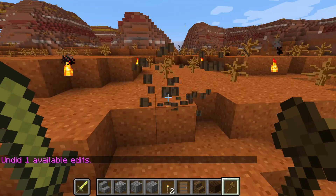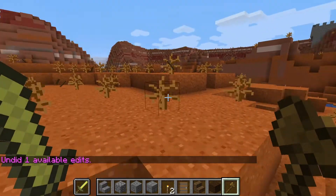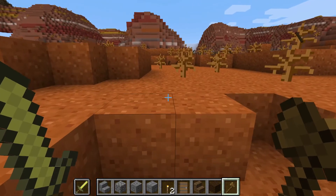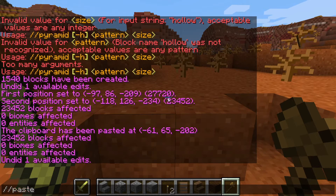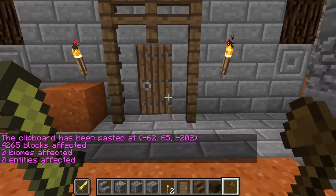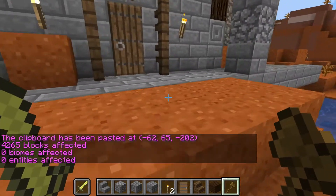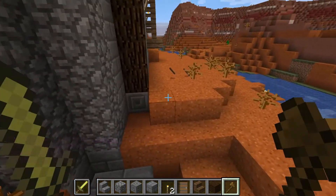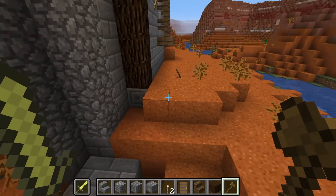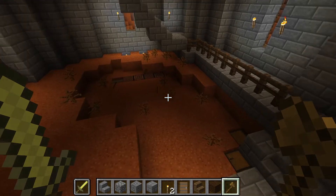First of all, //undo takes it away again and puts it back up. But let's say that was a wall, and we want to make sure the surrounding area stays untouched — you stay here and use //paste -a, which means it will take out the air blocks around it. So all the blocks are still here; it won't affect anything nearby. That's what you do if you put it right by a big keep, a castle, or a drawbridge and don't want to affect it.